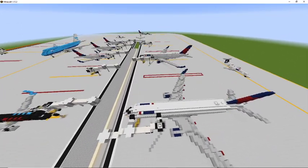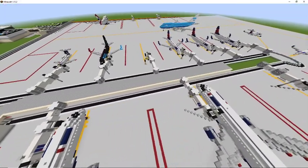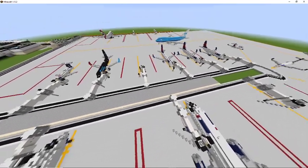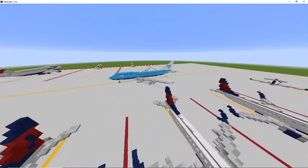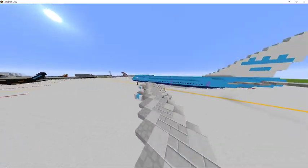Maybe throw in some special deliveries as well. And also, if you put in aircraft that don't fly for the airlines, such as this KLM 747, points will be deducted as well, because that is not realistic. I've only put this in there because I actually like deliveries quite a lot.